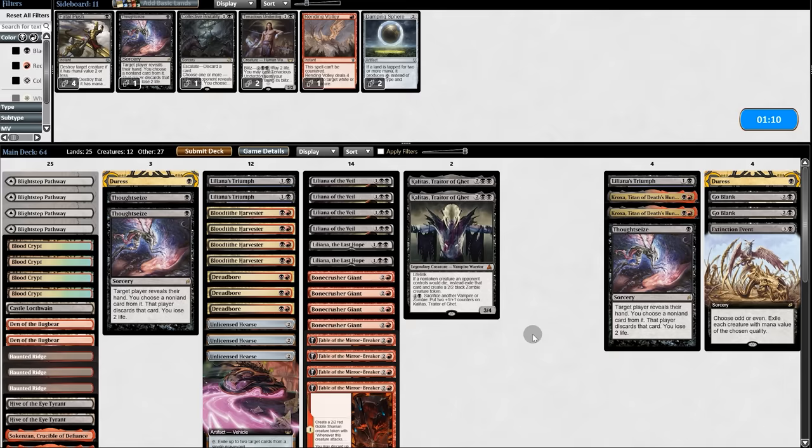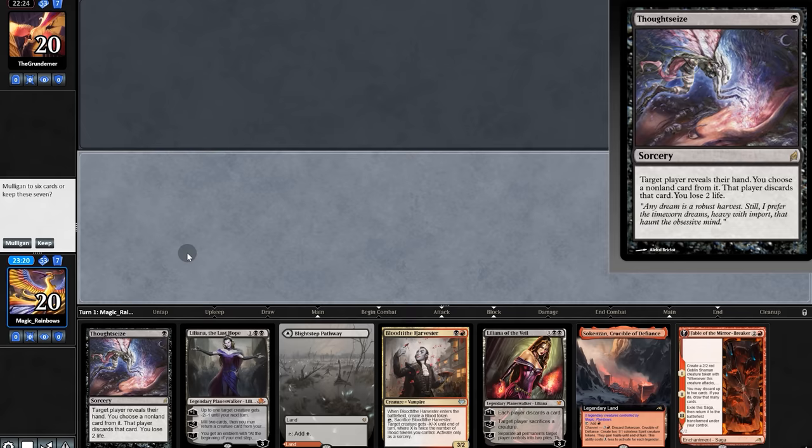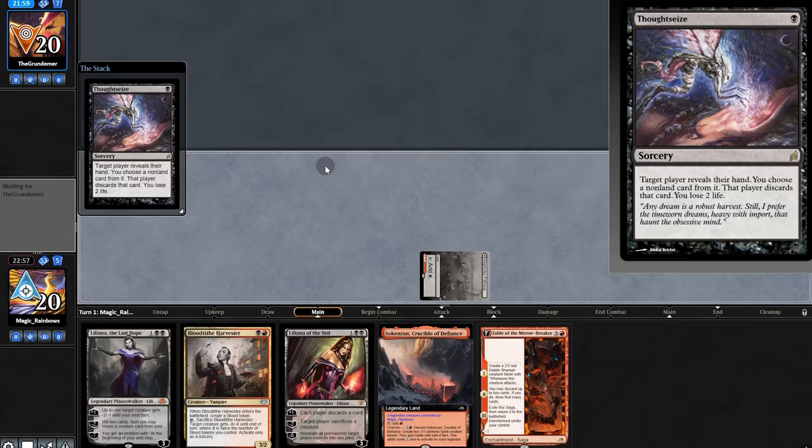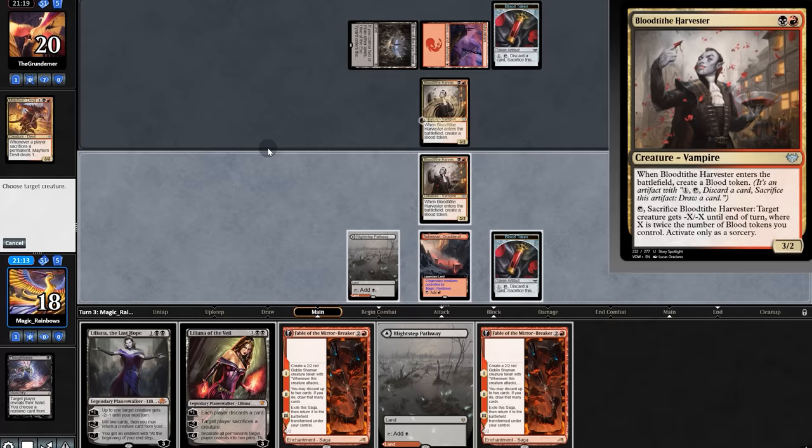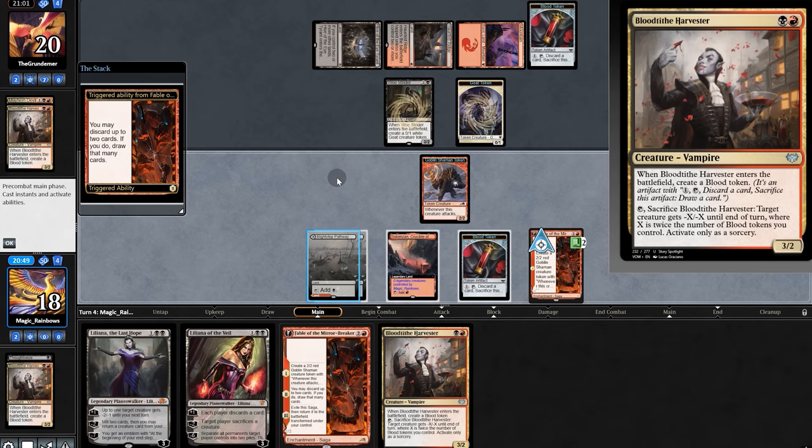We're going Game 3. Opening hand: two lands, and Liliana the Last Hope — how could we say no? We'll keep. Thoughtseize: two Devils — take one Devil. Nice land for us. Harvester and Harvester for them. Both have another Devil in hand. The best move: block with Harvester, put out Fable. There's Old Strider — pretty big brain. We discard one Fable token and pick up Strider to make a treasure and play Harvester.